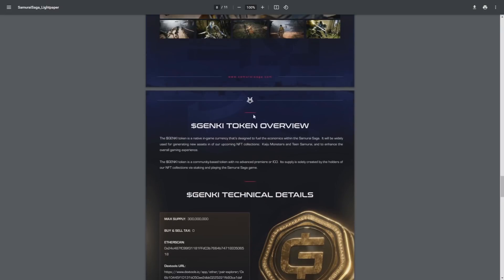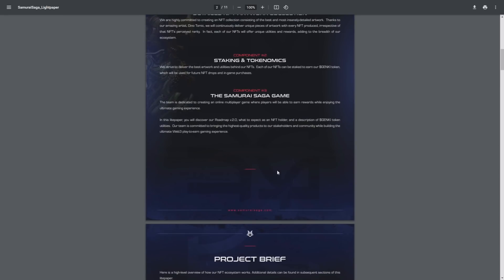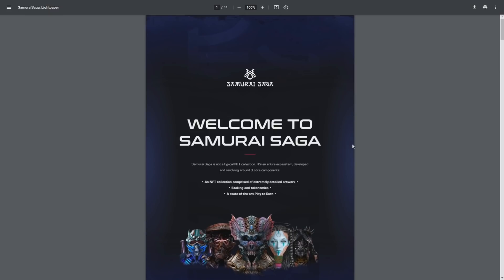I'm really impressed with how everything looks — the light paper, the NFTs, all of it. When I saw those NFT collections I fell in love, and I will definitely invest in the Onabu Geisha at mint. I hope you do too. That's all for today's video — I hope you liked it and check out Samurai Saga, the Onabu Geisha, and the other NFT collections available on OpenSea. Bye!